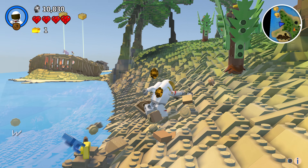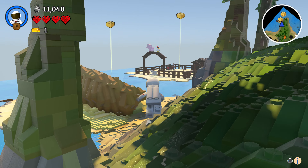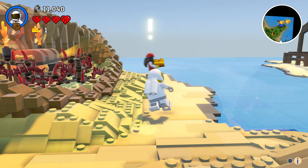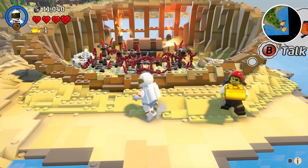New discovery type unlocked. You've discovered your first character. Characters can be unlocked when you've done a quest for them. Once unlocked and purchased, you can place them in the world.